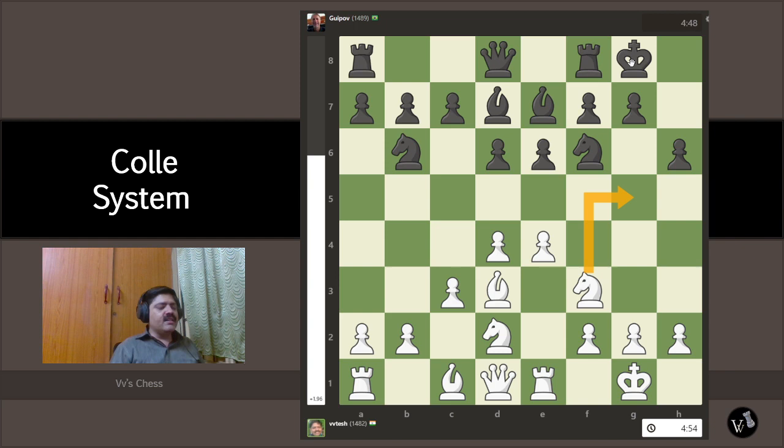My plan is to attack the kingside. Look at how my pieces are lined up: both bishops are staring at the kingside, and my queen is also pointing there. The problem pieces are the rook and knight, and we'll try to dislodge them one after the other. We'll simply push the e-pawn forward to force the knight to move.